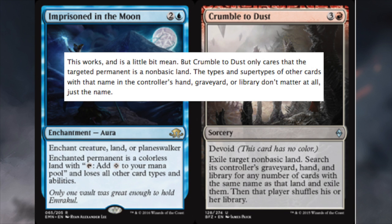So let's say you put Imprisonment in the Moon on your opponent's Forest because they're playing Bant CoCo, and then you Crumble to Dust that Forest. Not only do you exile all Forests from your opponent's deck, which is pretty crazy. And even if you were playing Bant CoCo yourself, it would only be your opponent who loses all their Forests — you could still play yours.